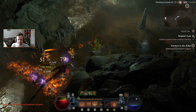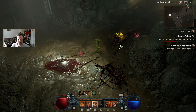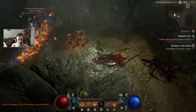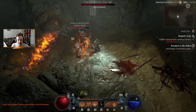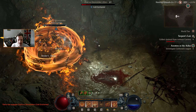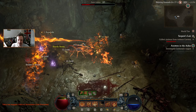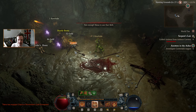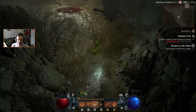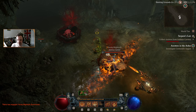It destroys incoming missiles. We are gaining health back from the stuff that's burning near us, but yeah — do not stand in the middle of that. We're gaining health from burning enemies. I like this enchant — it's definitely working for us. Let's grab all of these and carry on with our hug around here.